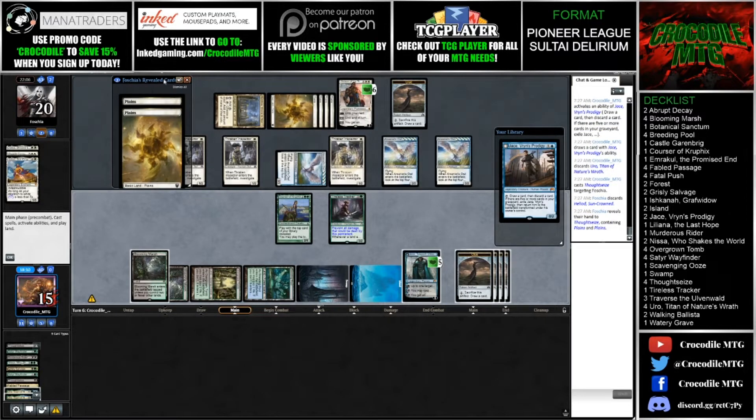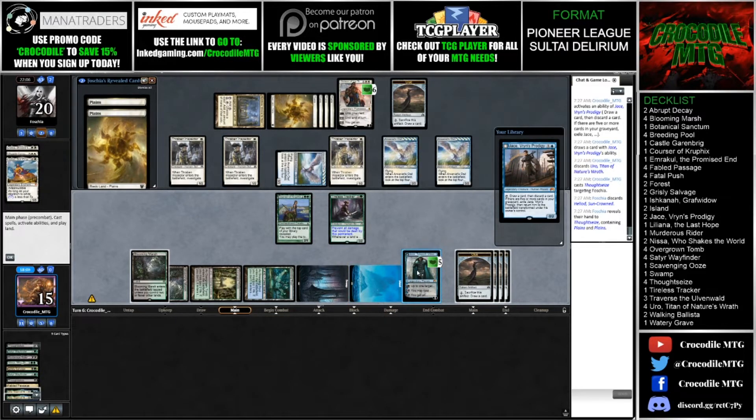He just has the Heliod at the moment and two Plains, so flashing back Thoughtseize doesn't do anything here. I guess I could have played Breeding Pool untapped and left up the potential for cracking a clue or something. The Arcanist Owls are probably going to kill Jace this turn, and I didn't even leave up anything for Grisly Salvage. That may have been a misplay there, so I'm going to take down an Arcanist Owl and pass the turn.